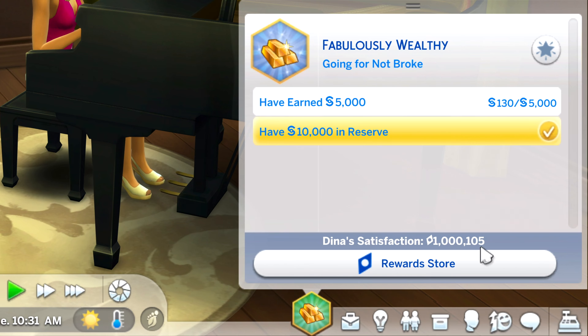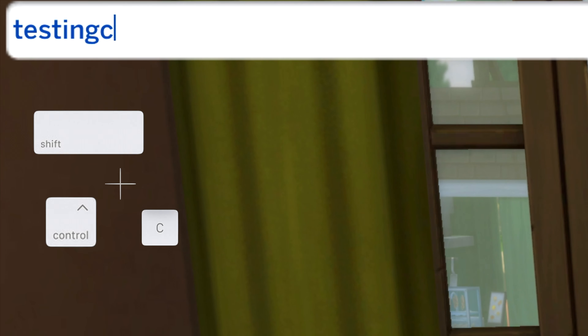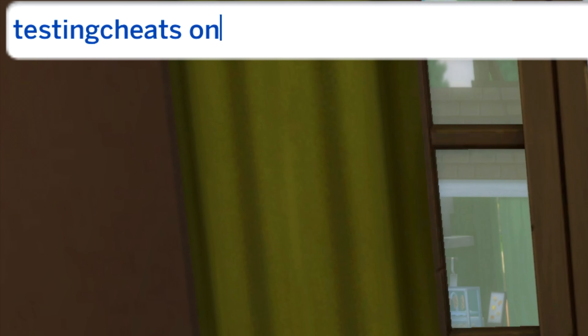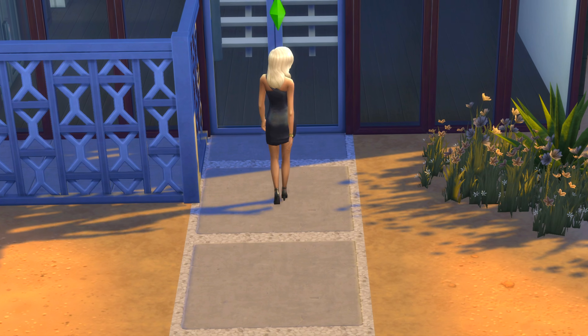If you need a quick way to get those satisfaction points, hold Shift+Ctrl+C on your keyboard to open the command box and type in testingcheats on. Then type sims.give_satisfaction_points followed by a space and whatever number you would like.